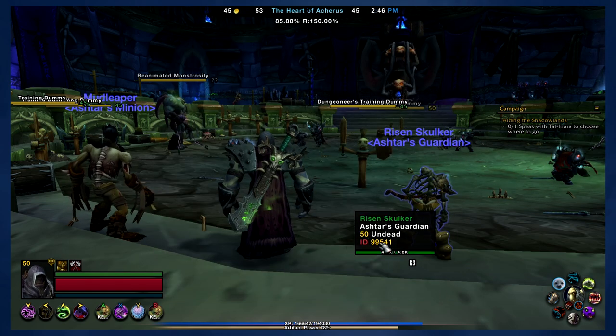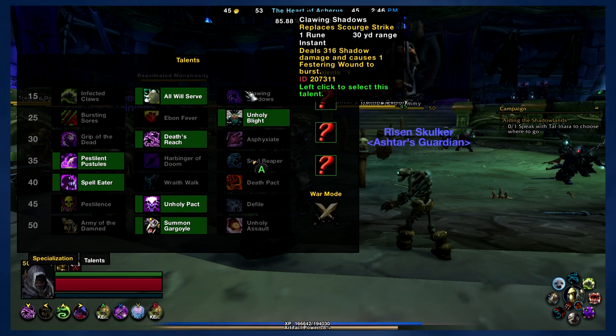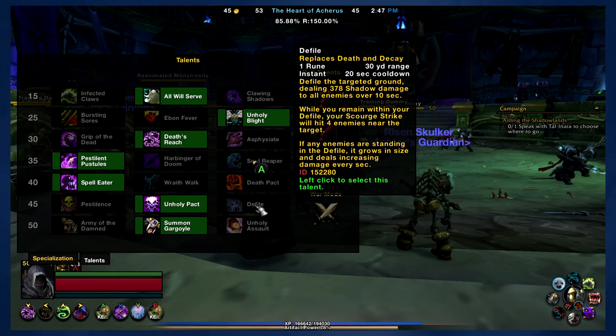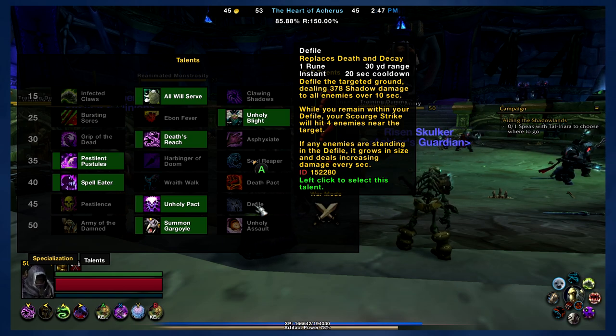Let's look at talents — this is where a couple of other little challenges came into play. Abilities like Clawing Shadows, which replaces Scourge Strike, and Defile, which replaces Death and Decay, will work in the macro. The macro will use them in place of those abilities as if the macro had those ability names — in fact, I believe the names of the abilities do actually change in the macros, which is very convenient.